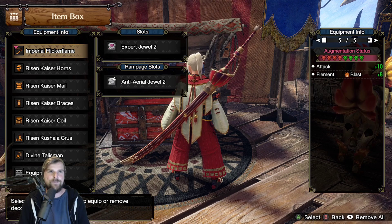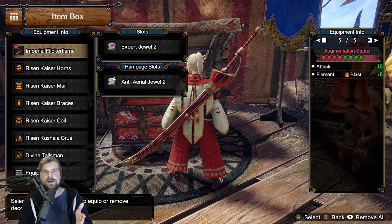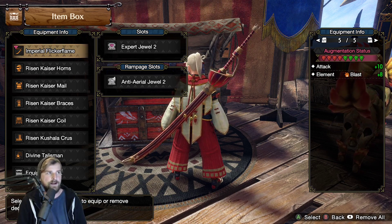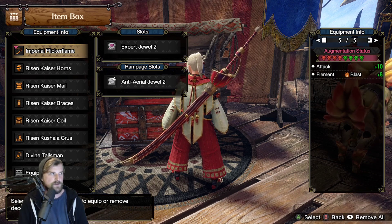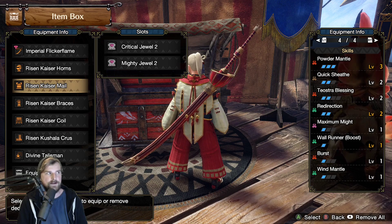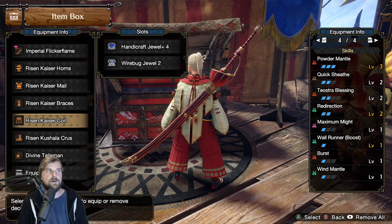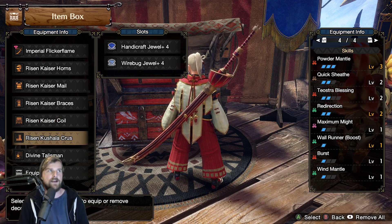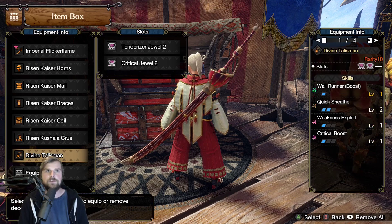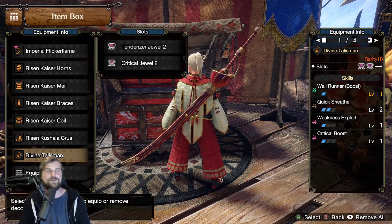We are using the Teostra longsword with two levels of blast augment and two levels of attack augment. I wish you could go for more blast but sadly level 2 is the maximum. I'm gonna put one Expert in there and then whatever the monster speed to in the rampage slot. For the head we have Blast Critical, for the chest Critical Mighty, for the arms Blast Plus and Redirection Plus, for the coil Handicraft Plus and Wyvernblast, and for the legs Handicraft Plus and Wyvernblast Plus. The charm I'm using is a Quicksheathe 2 with two level 2 slots and we got Tenderizer and Critical in there.